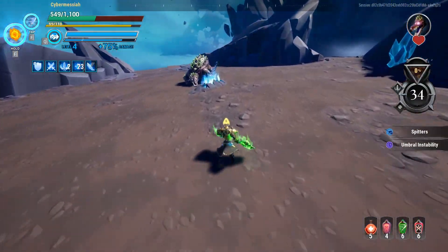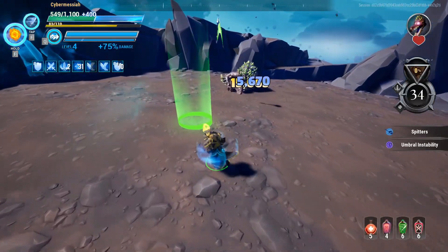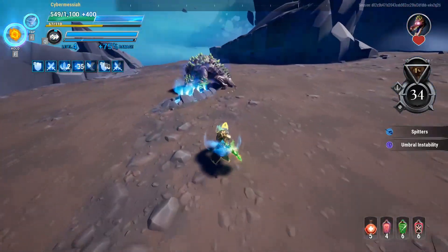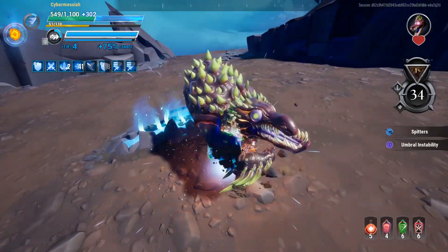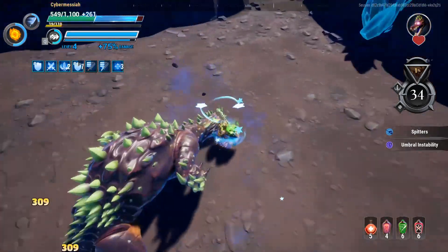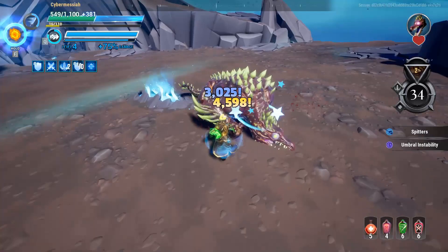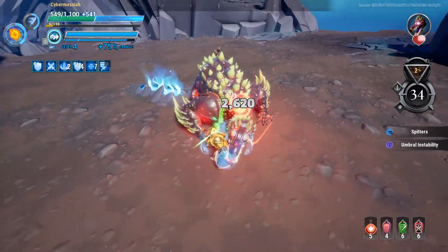Running with this weapon pretty much makes you not care about damage at all. You should still be dodging just so that you don't look bad, but you don't even have to. The amount of shield I generate with this is the reason I run this weapon over Koshai Axe. I will constantly have over a thousand shield with this build. I've seen myself even get up to 200 stacks, which is over 6,000 shield.